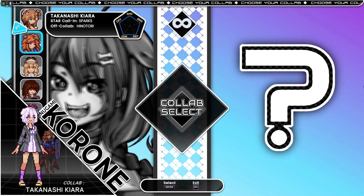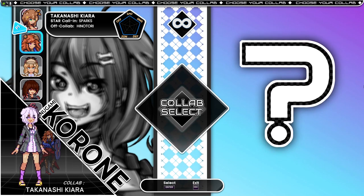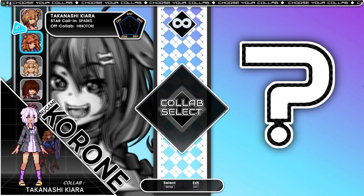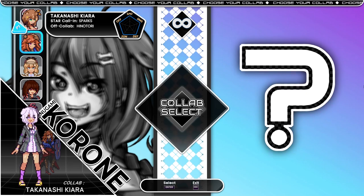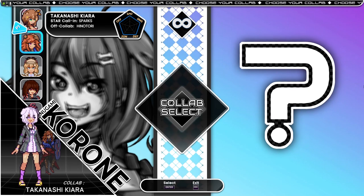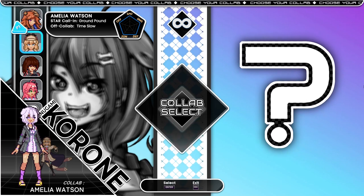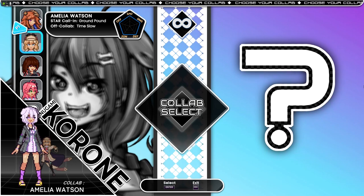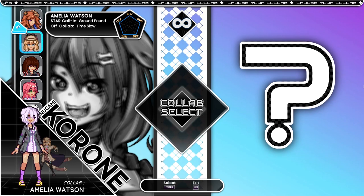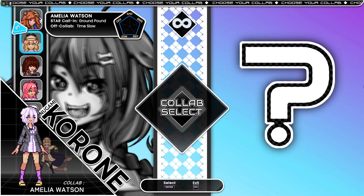Kiara: as of the current patch, Kiara is actually very useful. The ability to reflect projectiles is handy in matchups against zoners like Botan and Aki, who can nullify the impact of your straight projectiles. Her charge assist has good corner carry, but Korone already has that in spades. Amelia Watson: not recommended. Timestop gives you a combo off of overhead, but I need to do more testing to see the extent to which it makes your pressure safer — currently I feel there are just better options.